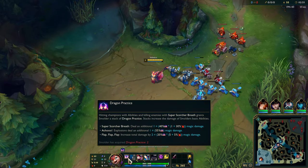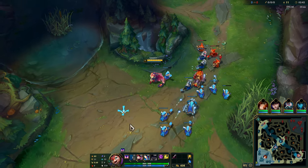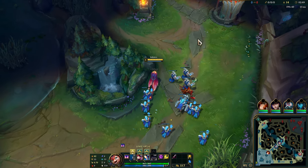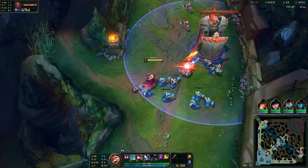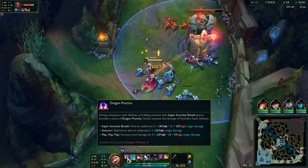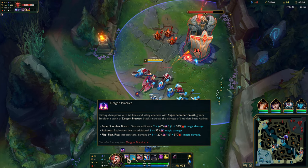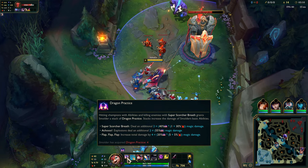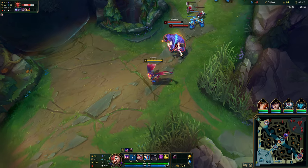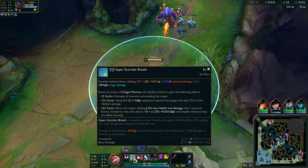That does a little bit more damage now, so that's good. Let's see how many stacks the cannon minion gives us — looks like just one. It scales with the passive stacks, not a one-to-one, and it also scales with crit on the Q and E. That just does straight-up damage and applies my Lethal Tempo, so it seems to act as an auto attack — it applies on-hit effects.